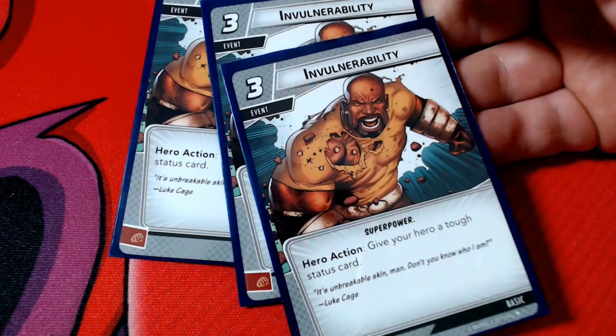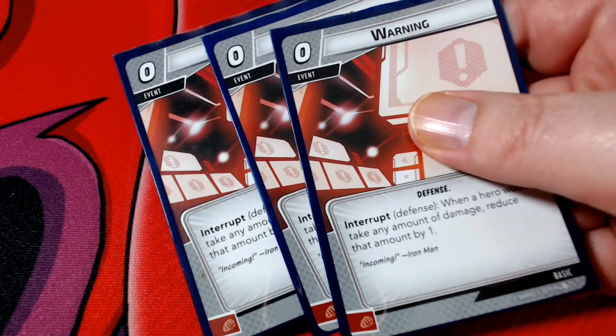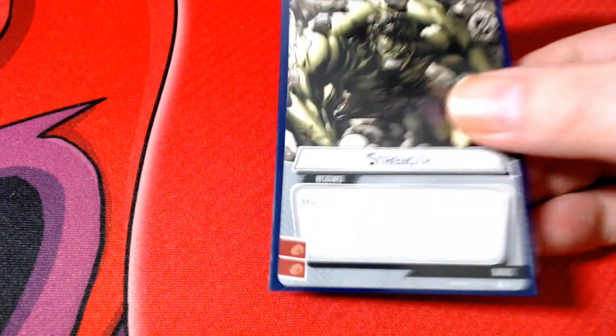I've got three copies of Invulnerability. Since Hulk has 14 or more hit points, we've got three Limitless Staminas. Since he's a bit weak in thwarting and it is a strength card, I went with three To The Rescues. To avoid damage and avoid getting countered, I've got three Warnings. The only double resource I have is Strength.